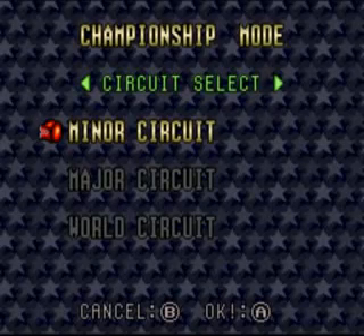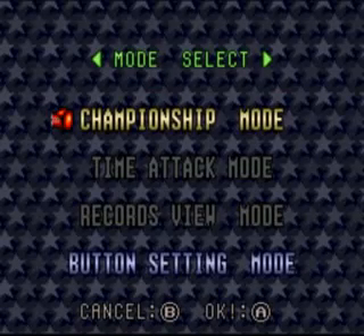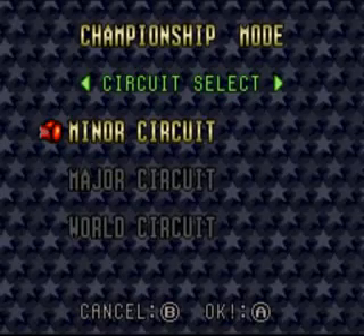So there's Championship Mode — you choose which circuit you want to do, but you have to go in order, of course. The neat thing they added is Time Attack Mode, which I'm pointing at the screen but you can't see that. In Time Attack, you can fight whichever fighter you want, as long as you've beaten that circuit. It's really nice, just a 'I want to fight this guy, let me fight him' kind of thing.